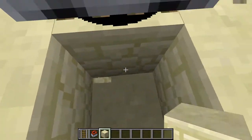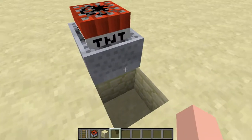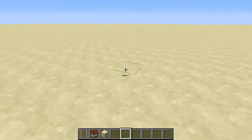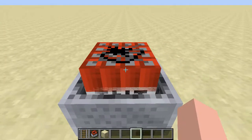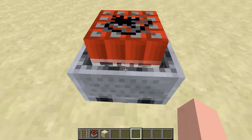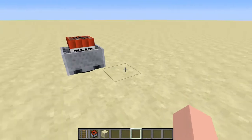We're just going to let this run for a little bit. Actually, I shouldn't have broken that, because next we want to shift and then break the rail underneath the minecart. This may just look like one TNT, but it's almost pulsating — so there is not one TNT in here. There are many more than just one piece of TNT.